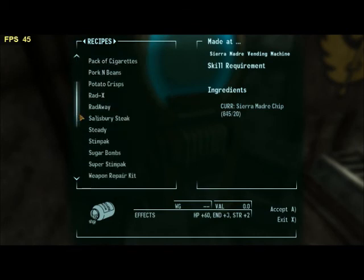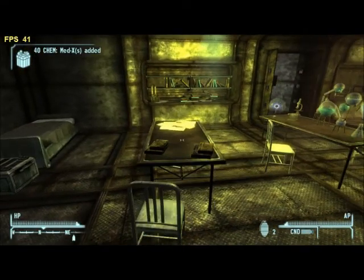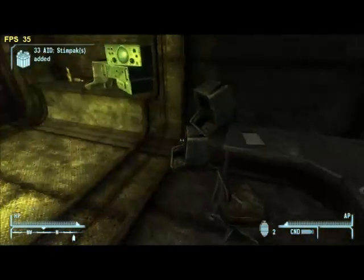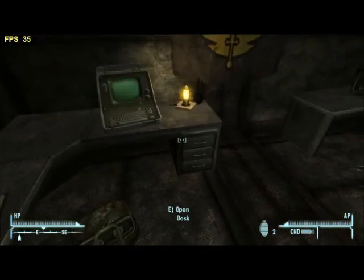When you gamble and get 10,000 chips from the Sierra Madre Casino, you get a voucher which you can return to get 1,000 chips. You also get 100 chips every three days from the deposit box regardless of whether or not you went to the casino.